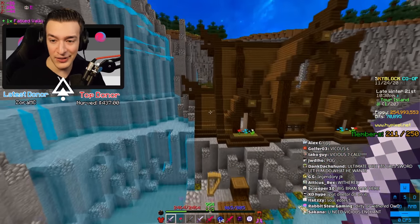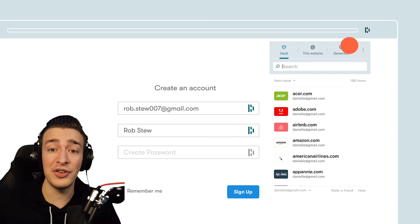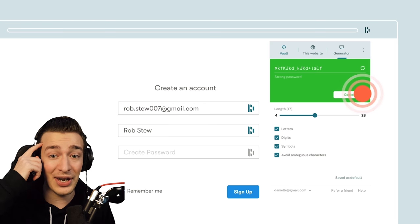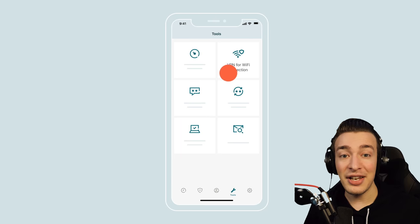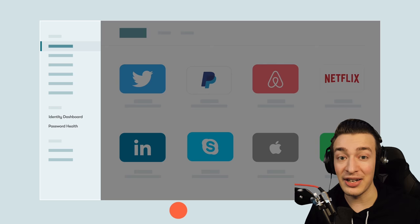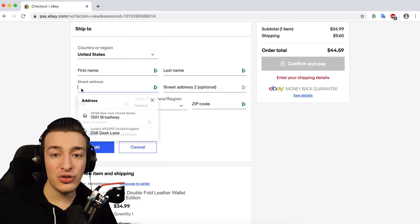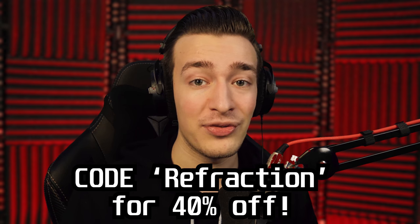Today's video sponsor is Dashlane. In a world where everything is done from home and online, all of your private information could be one password away from being breached. With Dashlane, all of your accounts can have their own unique passwords that you don't even have to remember. Its secure autofill feature means accessing your accounts on any platform is only one click away for you and harder than ever for attackers. Dashlane also includes a VPN service and dark web monitoring to let you know if your information is being bought and sold illegally. Try Dashlane free at dashlane.com/refraction, and use code refraction for 40% off premium.